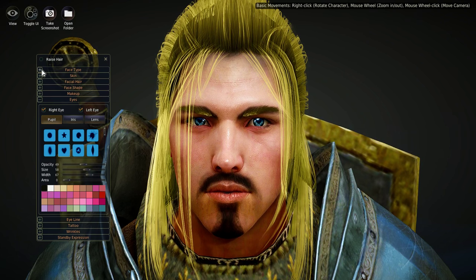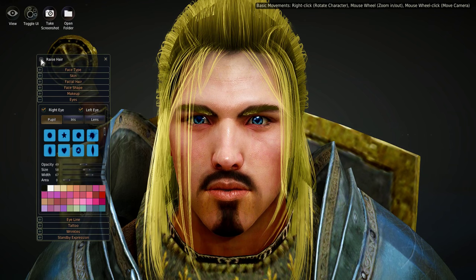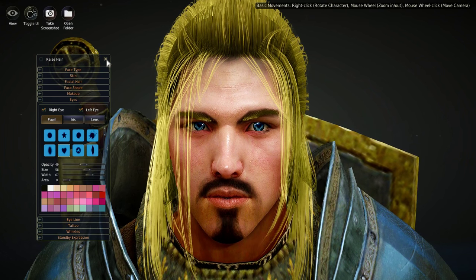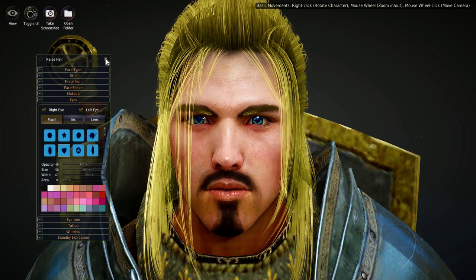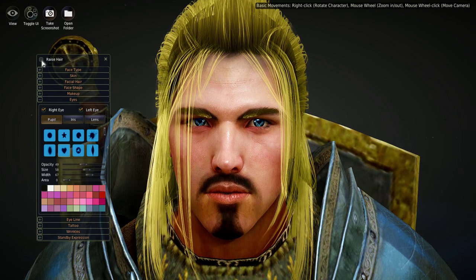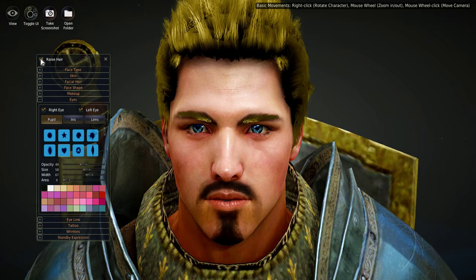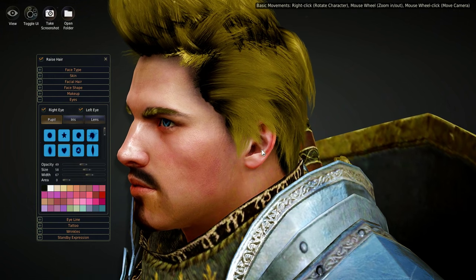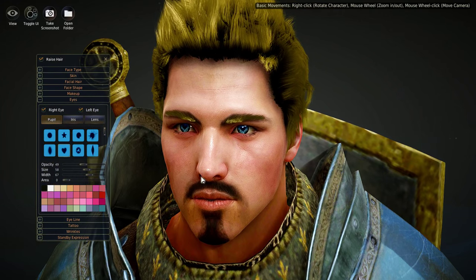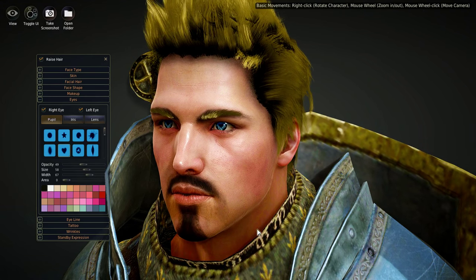There doesn't seem to be a reset button for eyes, so the only way to reset would be to change the face type or use your temporary save to reload. It's probably really important to exit these screens and do a temporary save when you're happy with the character, then continue customizing from there. There's also a checkbox — if you want to see the face better, you can raise the hair temporarily, modify the facial features, and then put the hair back down when done.